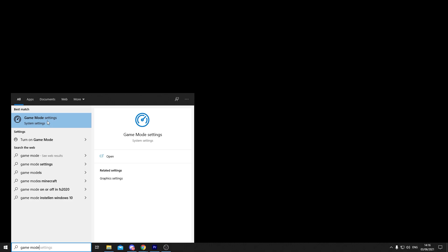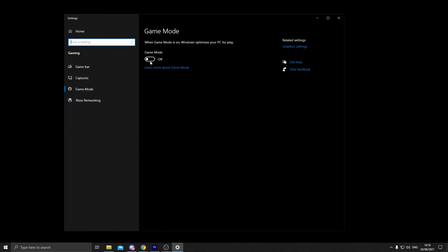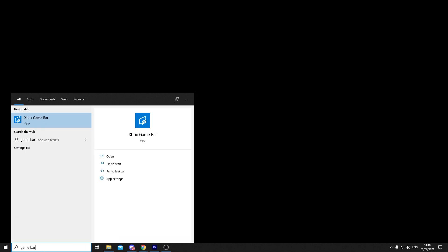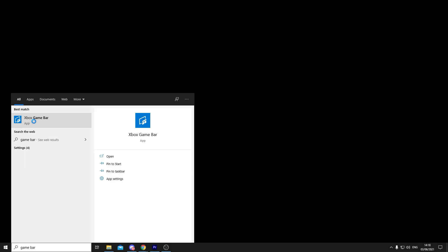The third step for PC settings: go to the search bar and type 'Game Mode Settings.' Click it and try disabling it. You might also try enabling it, because for some people more FPS comes when it's off and for some when it's on — just try both, but turning it off works better for me. Also go to the search bar and type 'Game Bar' — if you see something like this, go to Settings, Accounts, and sign out. The Game Bar works in the background while you play, which is bad for performance.